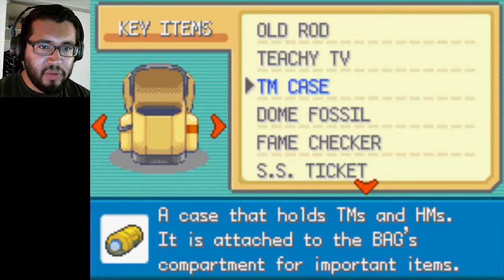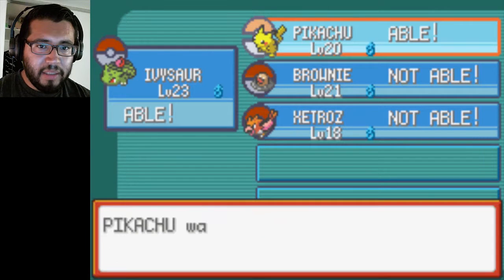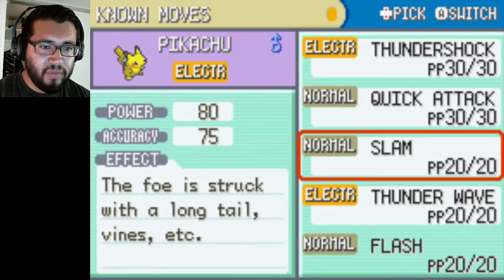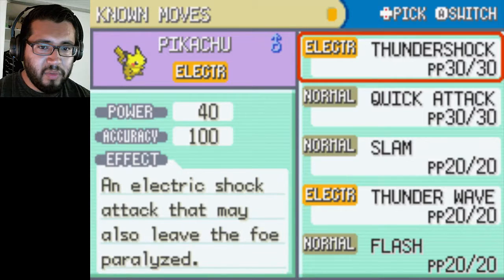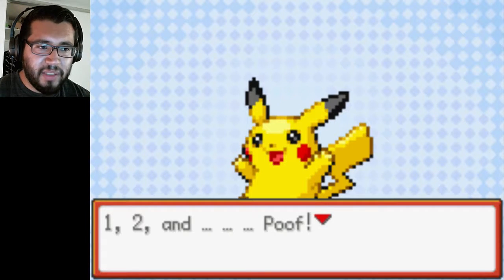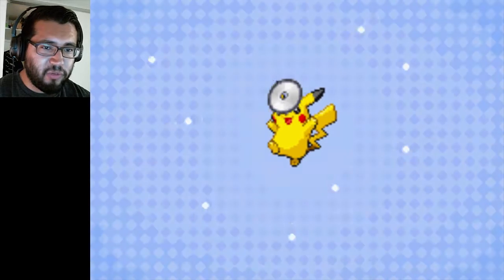So let's teach Pikachu Flash, because of course, Pikachu. I need Pikachu to learn that. I have to get rid of a move. I don't use Thunder Wave that much — it may also leave the foe paralyzed — so I'll just get rid of Thunder Wave. I hardly ever use the move, so it's best to just get rid of it for a move that I've got to use in order to get to the Rock Tunnel.